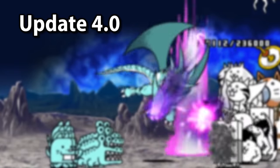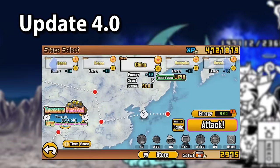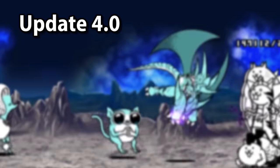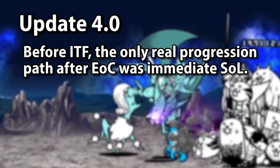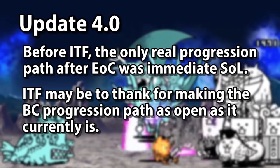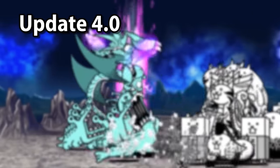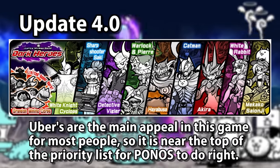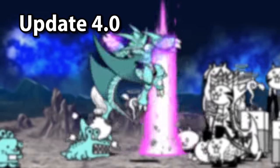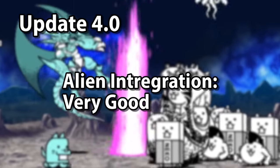Alien came out in update 4.0 back in 2015. It would be added in the newly released Stories of Legends sub-chapters, as well as receiving its own story mode saga in the form of Into the Future. Into the Future itself was a great addition and felt like it fit right in — specifically, it was balanced so you could start Into the Future 1 right after you finished Empire of Cats Chapter 3, giving the player more options for progression. This also made the new Anti-Alien units viable, as they needed lots of content featuring aliens to be useful. Reflecting on Alien now, it's a type that really always felt like it was in the game since the beginning — one of the most iconic types in Battle Cats, integrated extremely well, and now an irreplaceable part of the game.